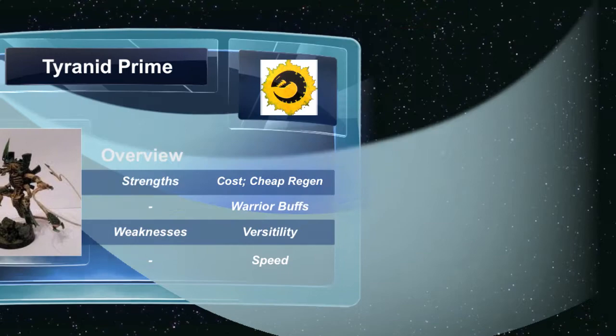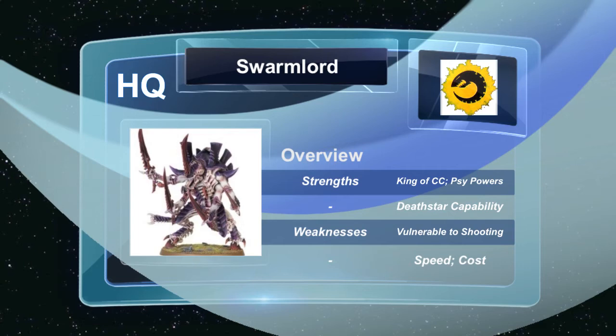Now, probably my favorite HQ choice in the 5th edition codex — the Swarmlord. This guy is probably the best close combat unit in the game; in a one-on-one you'd be tough-pressed to find anyone that can beat him. He's the king of close combat — all of his attacks are instant death, and being that monstrous creatures are now AP2 all the time, he's pretty much taking out most opponents he comes into. He's a character so he can challenge and defend himself well, especially when accompanied by Tyrant Guard. The psychic powers are another huge bonus — he is mastery level 2 and has 4 powers, so you have a good chance rolling on Biomancy to get Iron Arm, Endurance, or Warp Speed.